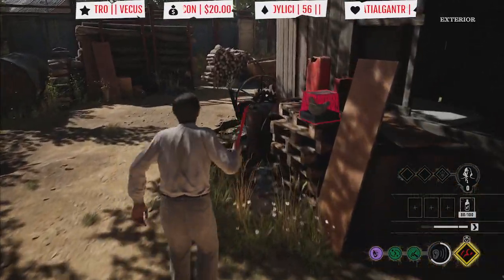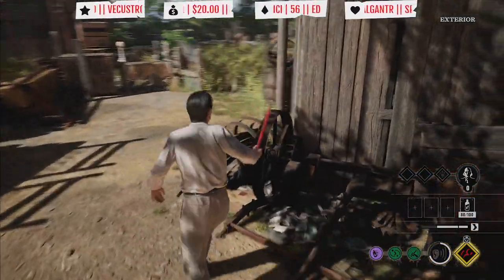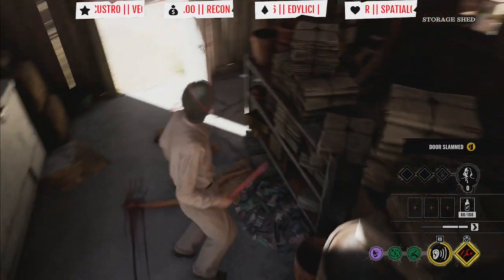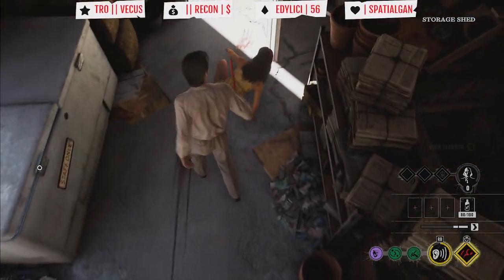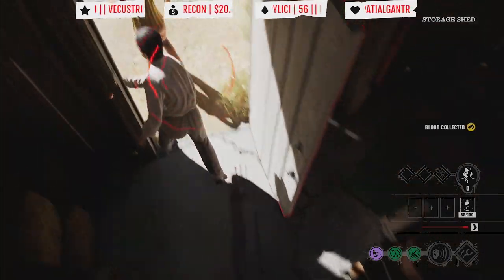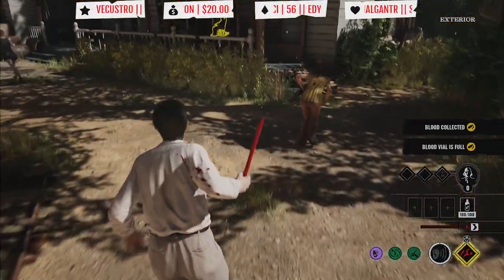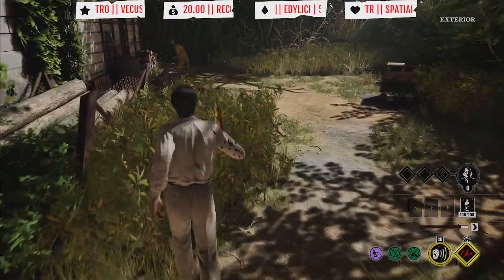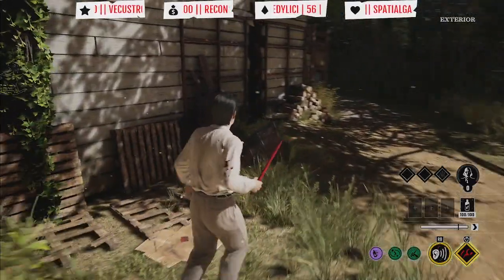We know this person is right behind this door, so slam it — that should knock her down. Let's get her. And that is simple gameplay.